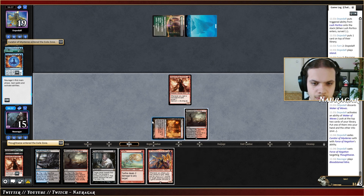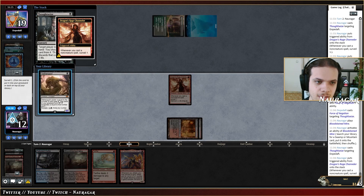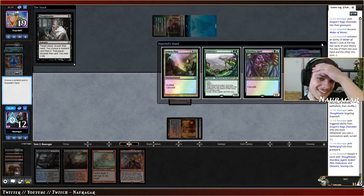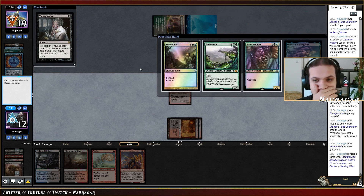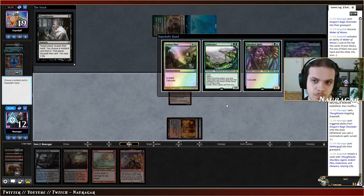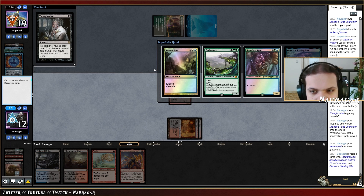They have a Force — okay. We do have another Thoughtseize, I truly hope this is enough. That's not good enough. They have two creatures, we get something back as well, they have Endurance. Wait — that's actually not true. If I take Shardless Agent they get a creature back but need another green card to cast Endurance. If I take Ardent Plea — no wait, I need to draw another green card anyway. We take Shardless Agent — it should be a little better.